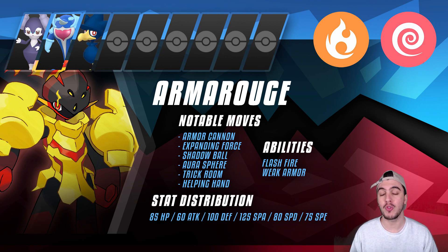Then we also have Murkrow, which is seeing a ton of play right now as an amazing Tailwind user. It also provides immunity to Psychic, which is super valuable, and gets Thunder Wave for additional speed support when paired with Armor Rouge.